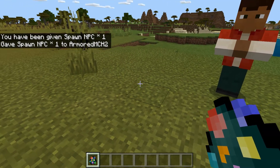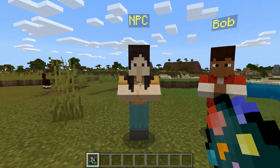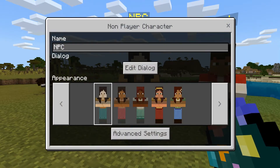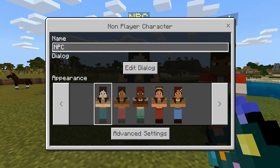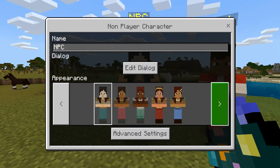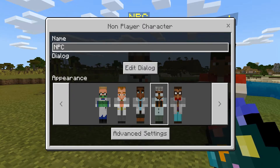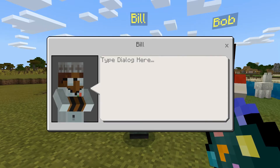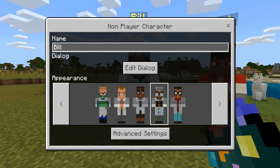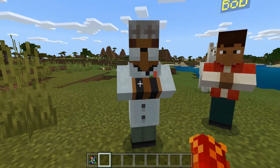So after you have that, you can spawn the villager, and you will see that it will spawn right in front of you. The name will be automatically put as NPC. And then if you click into it, you can customize the appearance, the dialogue, and the name, in addition to other cool advanced settings. So I'm going to change this villager to look like this, and then I'm going to change the name to Bill. I can edit the dialogue — I can put it so he says 'Hello.' And then you will see, once I exit out of that, Bill is now a custom villager in my world.